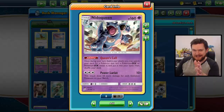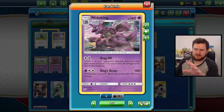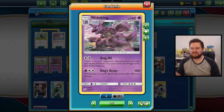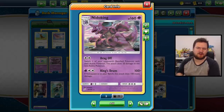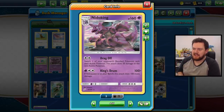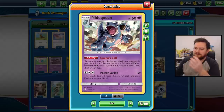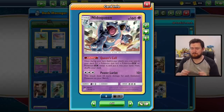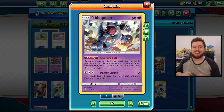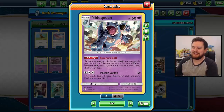We're going to be looking at this Nidoqueen and this Nidoking for this video. This deck is very, very interesting and very, very awkward. But I'm going to try and attack with both of them. The Nidoqueen has Drag Off for two colourless energy which brings a Pokemon into the active and deals 50 damage. Then we have King's Drum for a Psychic Energy and a Double Colourless Energy for 100 damage, plus 100 more if we have a Nidoqueen on the bench. We also have Nidoqueen with Queen's Call, which is an incredible ability — we search our deck for any Pokemon as long as it's not a GX or EX and put it into our hand.